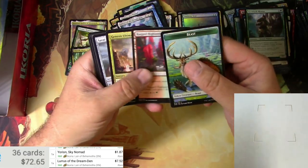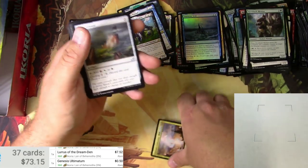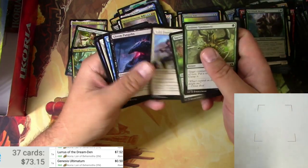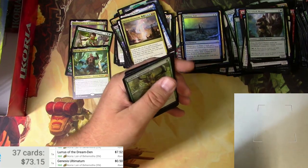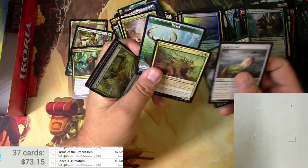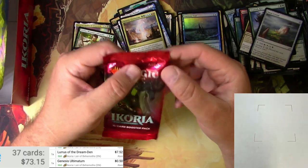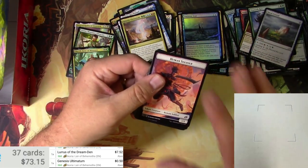Beast, Rugged Highlands, Genesis Ultimatum — we made them! The lurker, there we go. One, two, three uncommons going in this pile, I'll sort through those later. And one more pack for Sven — good luck, come on, we need one more mythic out of this.